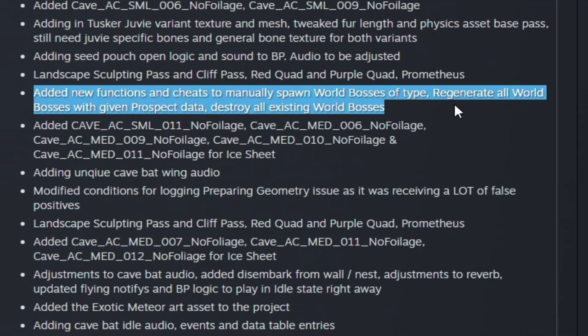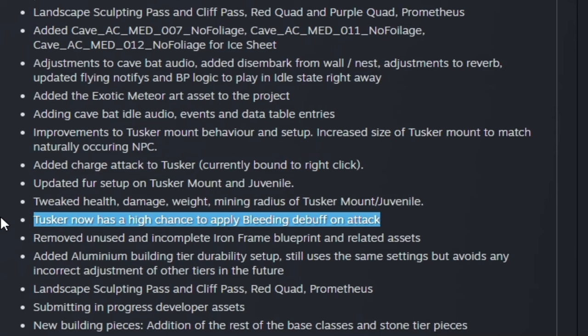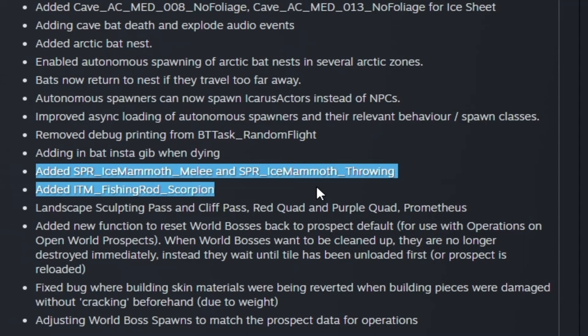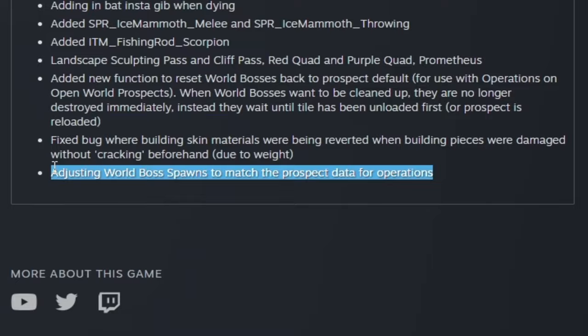It looks like there may be a device similar to the thumper for triggering world exotic respawning. There are also cheat or console commands being added for regenerating and destroying all world bosses in a given prospect. An exotic meteor art asset has been added to the project. The Tusker will have a charge attack and a bleeding debuff on attack. New building pieces for the remaining base classes are coming, along with a possible chef's backpack, an ice mammoth with melee and throwing attacks, a scorpion fishing rod, and a function to reset world bosses back to prospect defaults.